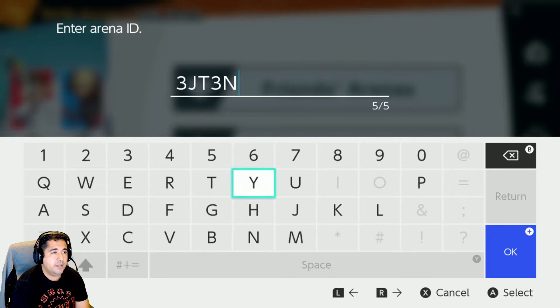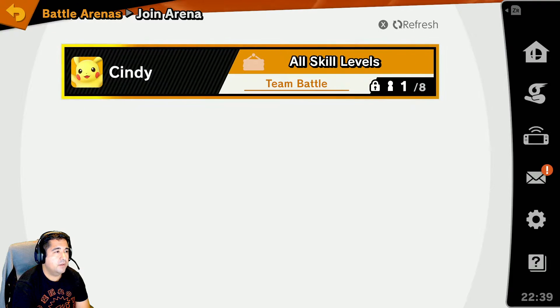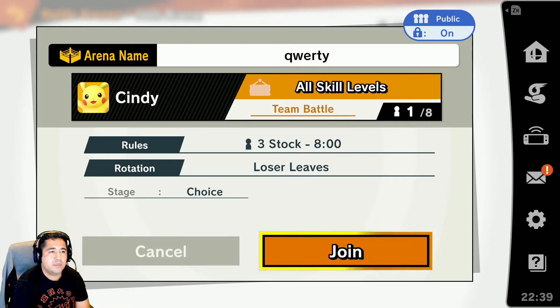This is an example of an ID — it's five characters long — and then there's a password to follow. This is the home team. The arena name is QWERTY. There's a password, it's a team battle, it's a three stock game, and it's losers leaves. Everything looks great — this is the arena I'm supposed to be in.